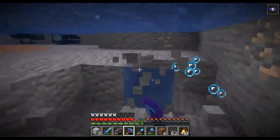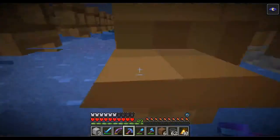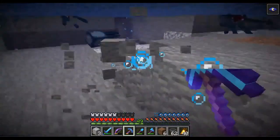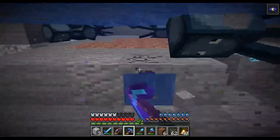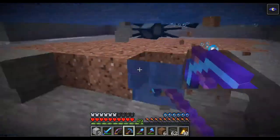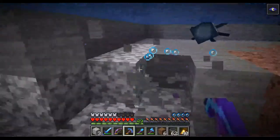I'll leave the water in because it's dark down here and mobs would spawn without it. But due to the water and one-high source blocks, no mobs can spawn. Oh, look at all the squids — this is just great!